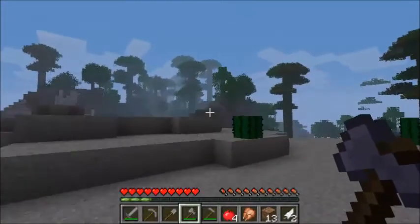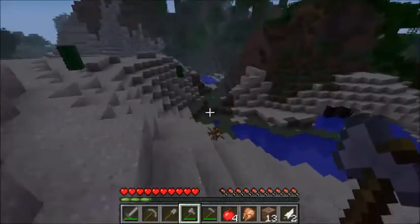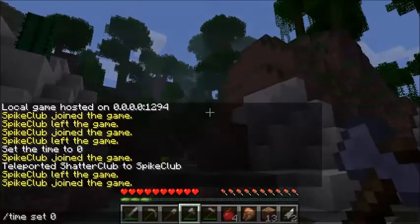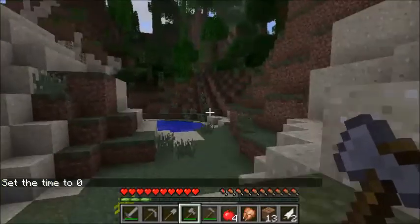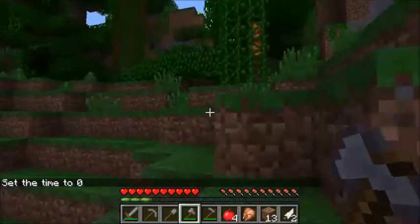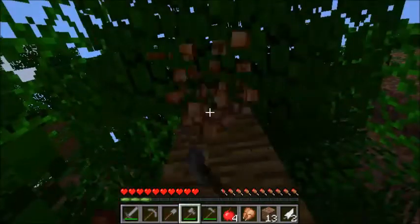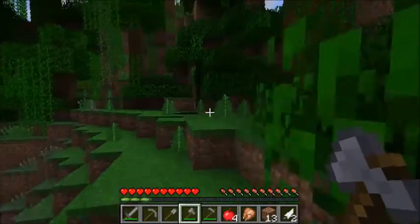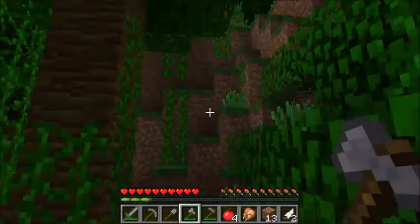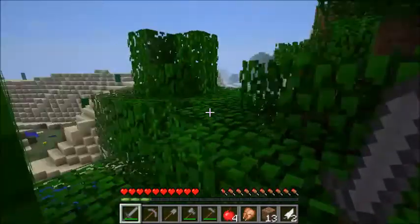This is the jungle biome. You can tell because it has many different flat-top trees. They have different brightly colored greens, as you can see. And these are cocoa beans, which are used in making cookies. Now we have our cocoa beans — this is the jungle biome here.